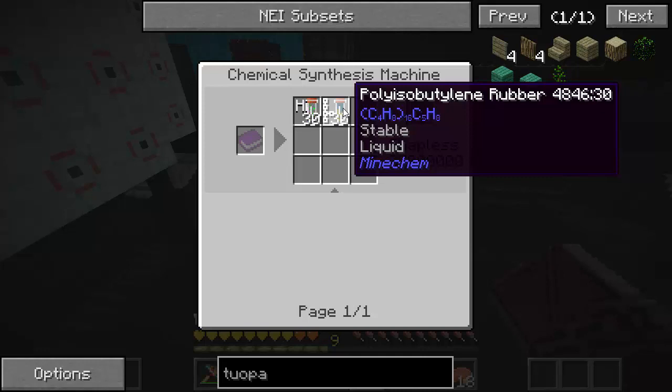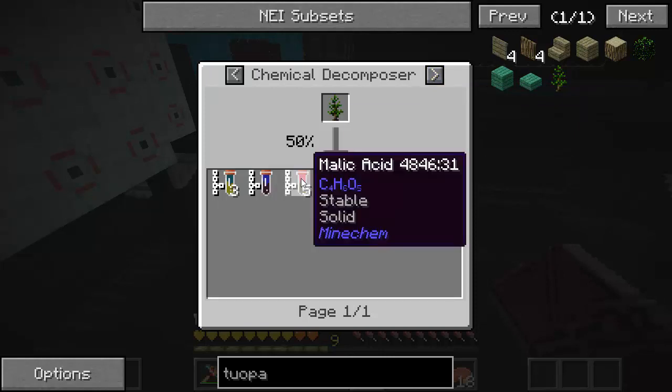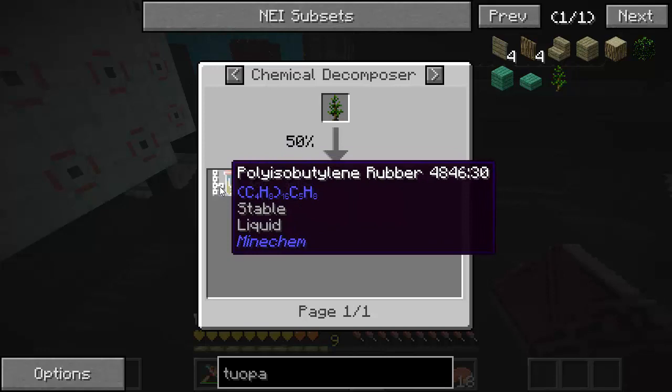I was decomposing like mad. I used diamonds to get the carbon, obviously, and whatever I had left over with a lot of hydrogen in it, I was breaking down. I finally crafted that. Once you make this, it's great because you can grow the trees, chop them down, get more saplings, decompose them, and you get malic acid, methylene blue, and polybutylene rubber back — so you get a bunch of rubber back and can keep cycling it.